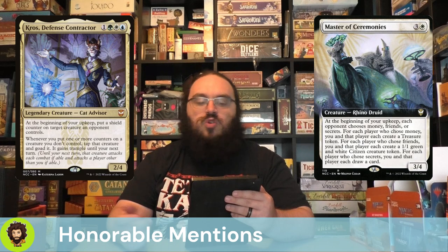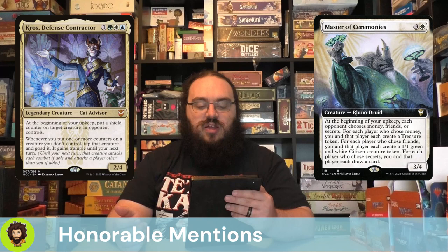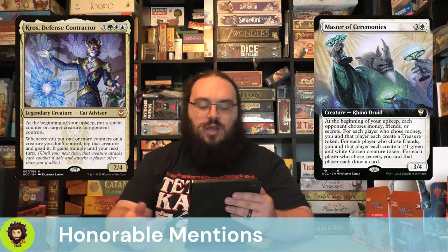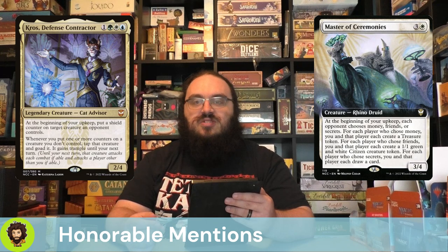Master of Ceremonies is more new Capanna content — a 4-cost Rhino Druid. At the beginning of upkeep, each opponent chooses money, friends, or secrets. For each money chosen, you get a treasure. For each friends chosen, you get a token. And for each secrets chosen, you get to draw a card. Any of those modes are good — it's a little bit of group hug back in your favor. Not as synergistic as I would like, which is why it didn't quite make the cut.